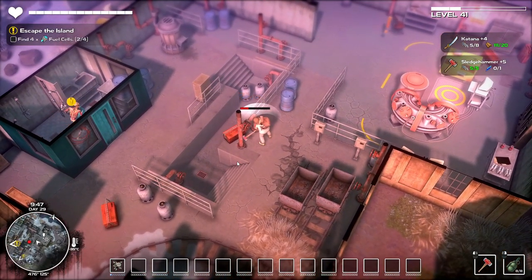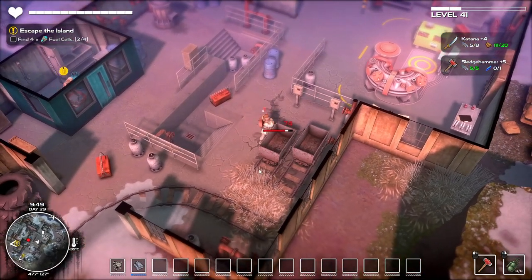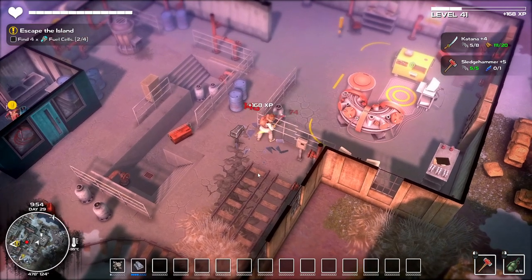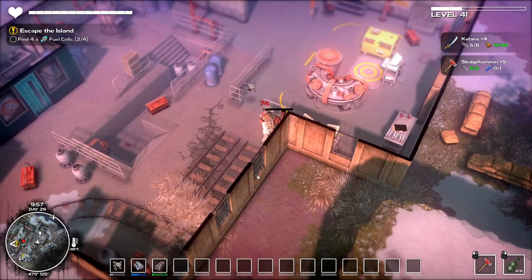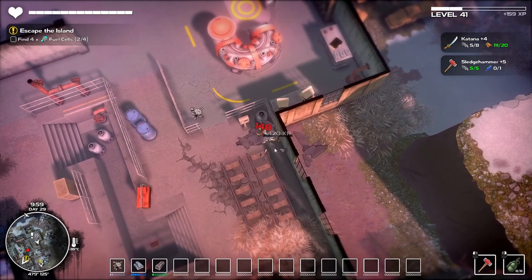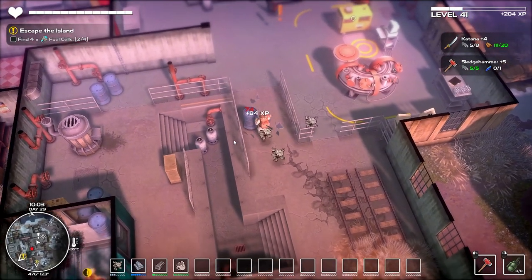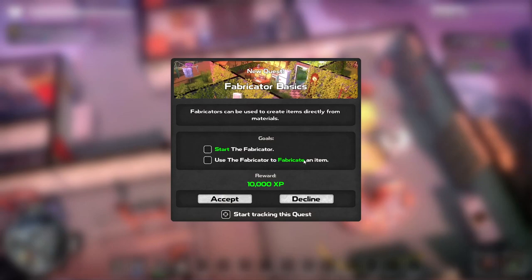There's a lot of metal here — all these minecarts as well. I'm going to have to break a lot of this up. It's mostly metal which is really what we need. I don't think the wood is that bad at the moment but the metal is what we need to prioritize. Let's check this quest: 'Start the fabricator — use the fabricator to fabricate an item. The fabricator is going to be used to create items directly from materials.'